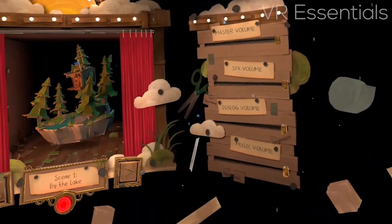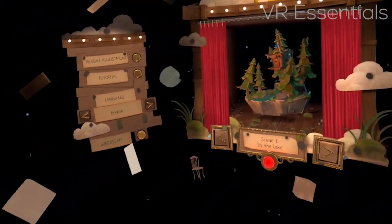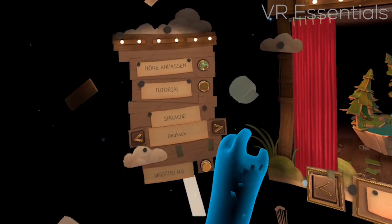The Ghost Giant's settings menu is one of the most beautiful menus I've seen so far on the Oculus Quest. In the settings you can adjust the height and do the tutorial. The game provides several languages you can choose from, including English, French, Italian, Dutch, and Spanish.